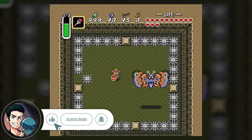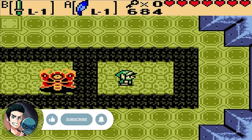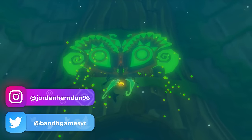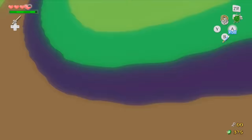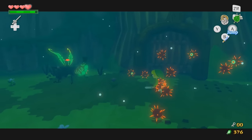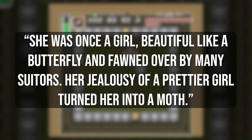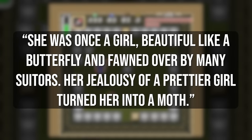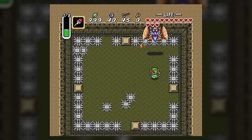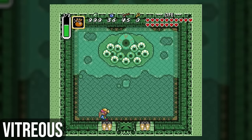The third boss in the dark world is Mothula, which resides within Skull Woods. Just like its name suggests, it's a giant moth monster. Mothula has appeared in several other Zelda games both 2D and 3D, like Wind Waker, where it appears as a species of monstrous moths whose development can be witnessed firsthand — you can even see spiky little baby versions called Morphs spawn directly from bigger Mothulas. In the non-canon A Link to the Past manga, Mothula was originally a woman from the light world who traveled to the dark world to become the most beautiful woman alive, but this backfired and she transformed into a giant moth.